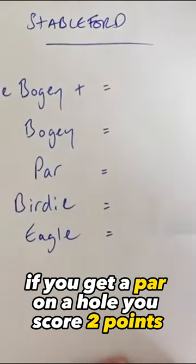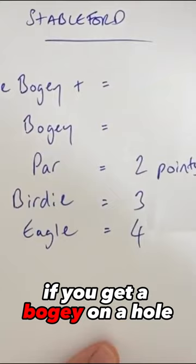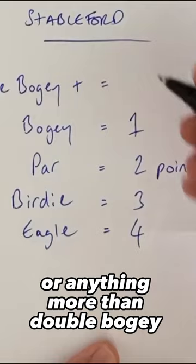If you get a par on a hole you score two points, if you get a birdie you get three points, if you get an eagle you score four points, if you get a bogey you score one point, and if you get a double bogey or anything more than double bogey you score zero points.